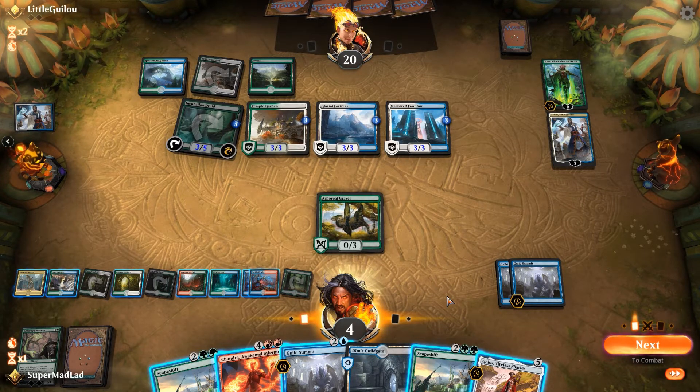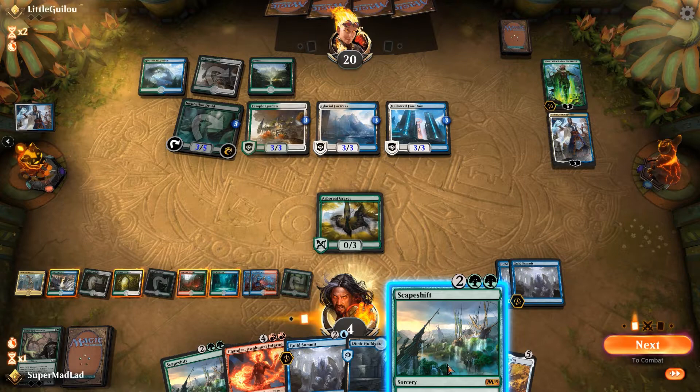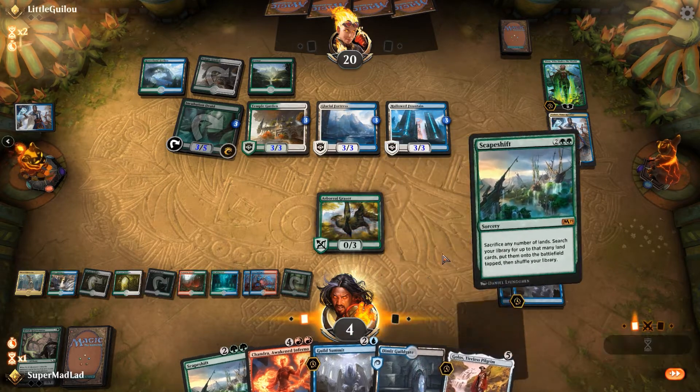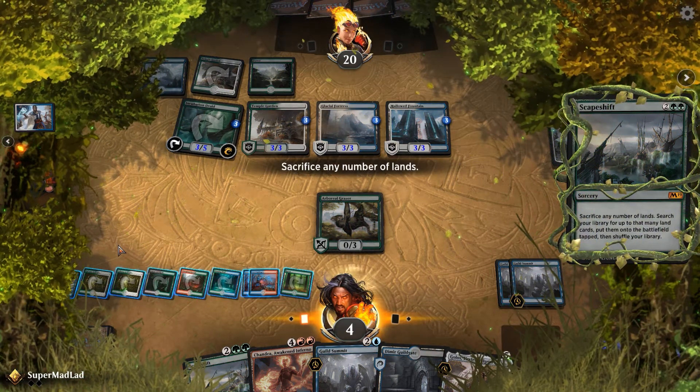So if they have a counterspell, we lose. But if they don't, then maybe we're in a good spot. We can't really follow up with anything either, although we will be drawing some cards, so it's important that we float our mana all the same. Let's just go with that — see if they've got the counter.